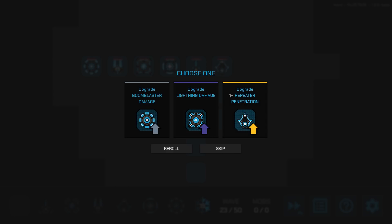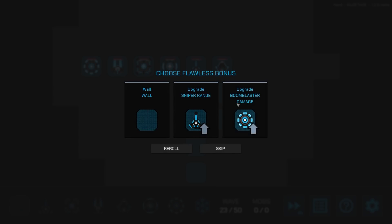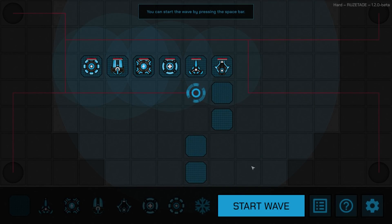With no more tower slots available, I'll focus on active abilities and damage upgrades. Boom blaster damage would be nice. Repeater penetration — that's a gold card, seems good. I do want boom blaster damage though, so I'll take that too. Sniper range — do we need more? Yeah, sniper's too important. Doesn't do much more given we're already so extended, but maybe one more point helps.